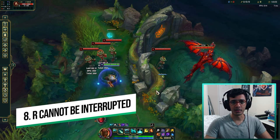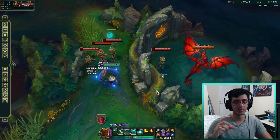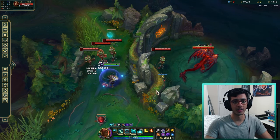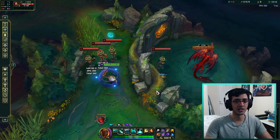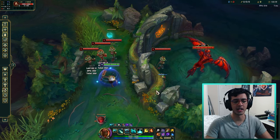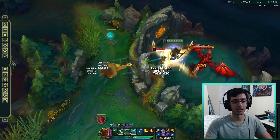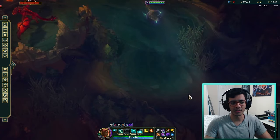Point number eight is that Pyke's R cannot be interrupted, which means if you use Pyke R and you hit an enemy, no matter what happens you will appear next to that enemy. This means you can use it as an escape - if you see CC coming towards you that you can't avoid, you can R onto an enemy far away or across a wall and have a decent chance of surviving. It's a pseudo escape, though keep in mind you want to use R to kill people because it gives you a lot of gold.